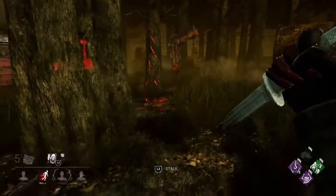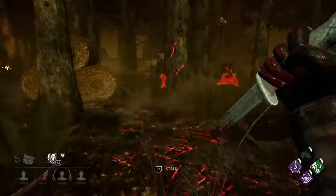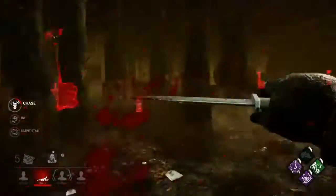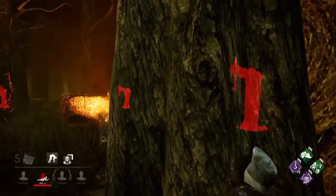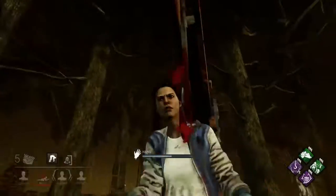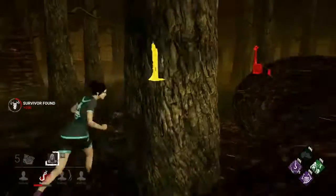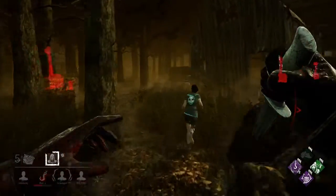Let's try and sneak around here. Oh, they're going by the Hex Ruin totem. I'm just going to throw her back up on the hook — and this is the one that teabagged me. There's another one. Usually the ones that teabag me are the ones that do better in the chase.